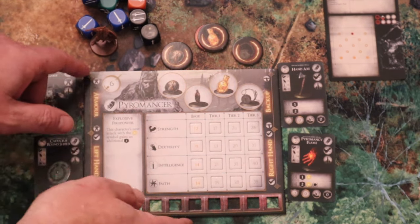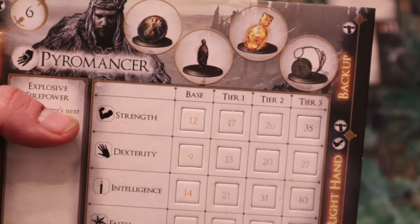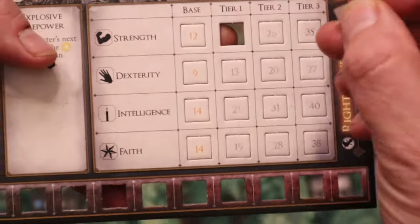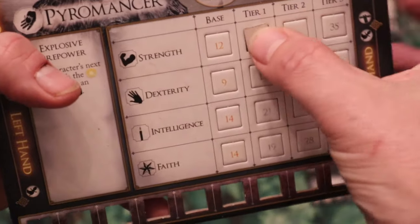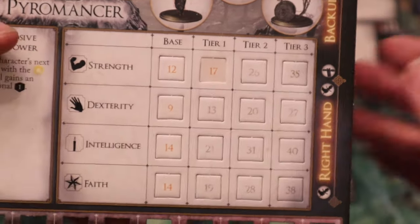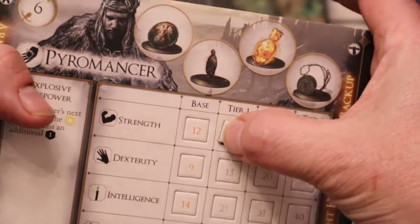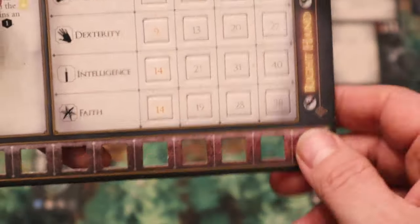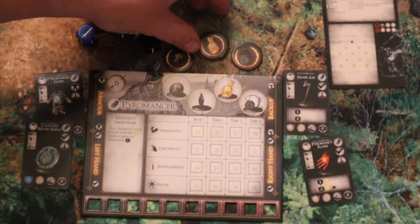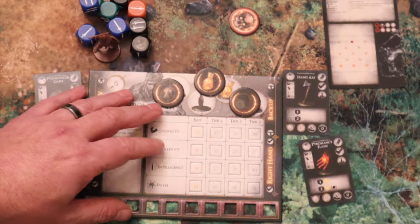When upgrading, you spend your souls — there's a table telling you how many souls to spend — then you literally pop that token out, turn it over to its gold side, and put it back in. If the gold side is face-up, you've achieved the upgrade. I'm not a huge fan of these little cardboard tokens; I kind of wish they'd used wooden cubes instead.